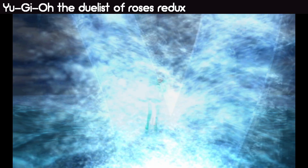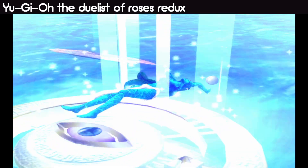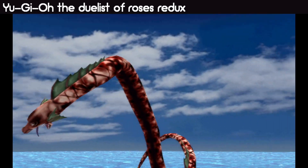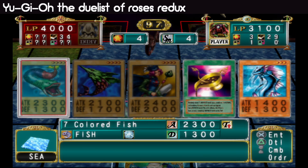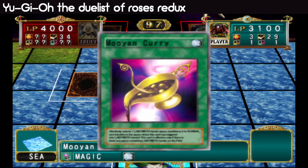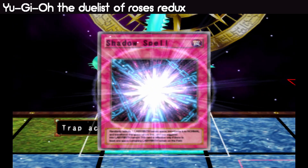That's not slowed down, by the way — that's just how that attack goes. It looks like it's slowing down, but it's actually just not. Roaring Ocean Snake is a hard card to deal with, if it wasn't for the fact that we have a good answer for it. That is Shadow Spell — that's not great.